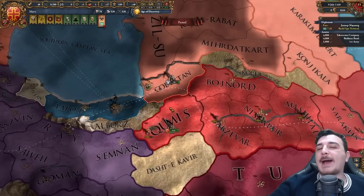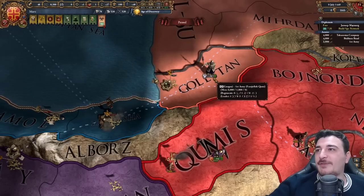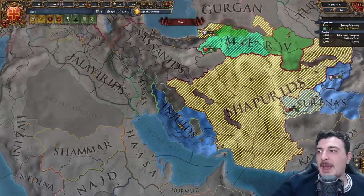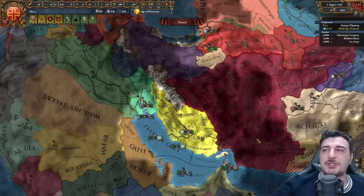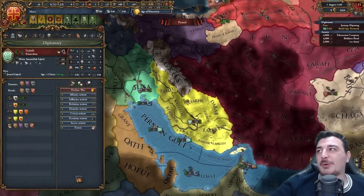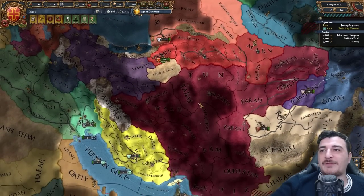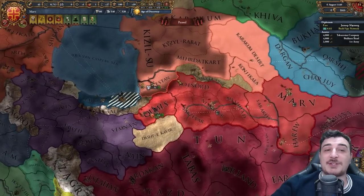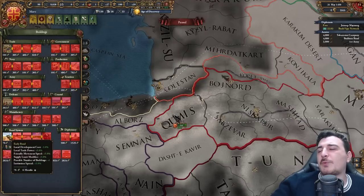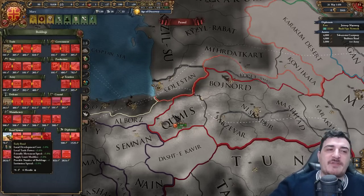Most Nestorians are in the horde lands, not in Persia proper. Gurgan's going to attack Ishpahads now that I destroyed their army — I'll wait for them to lose some units in that war, then attack Gurgan myself. We also got an alliance with the Injuids — we share common enemies in the Shaperids, which will come in handy in the future even though their army is massive compared to mine right now.